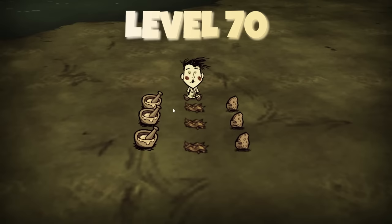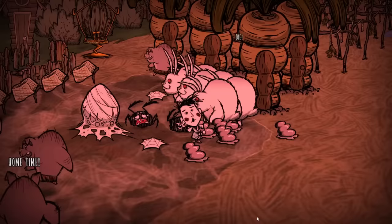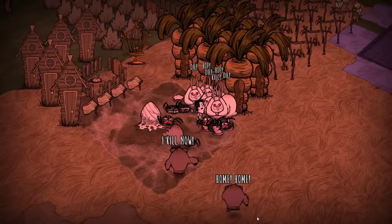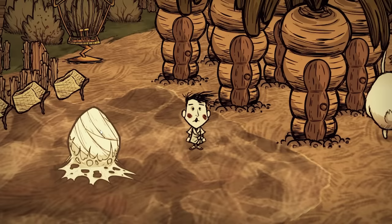Here we are with our farm pretty much almost done, able to provide us healing, sanity, and enough hunger points to feed our entire family. The only real upgrade left is to improve the spider farm with bunny men from the caves, the same way as pigs, hammering two huts for each one we want to build. Surrounding the spider den with the bunnies will keep spiders at bay. Bunny men are better than pig men because they won't eat the monster meat dropped from spiders, they come out at the same time of night as spiders, and they respawn one day after dying instead of the four days it takes for pig men.